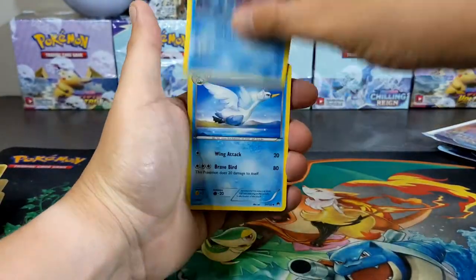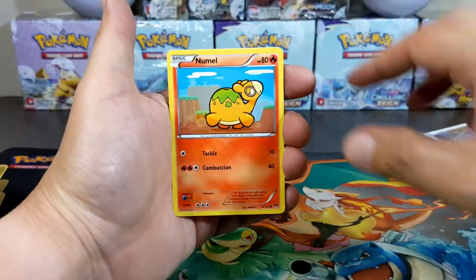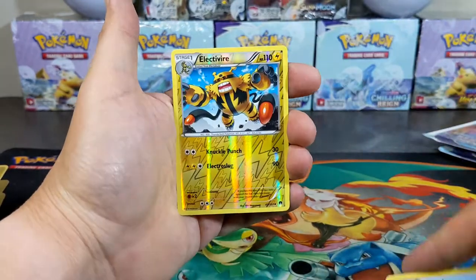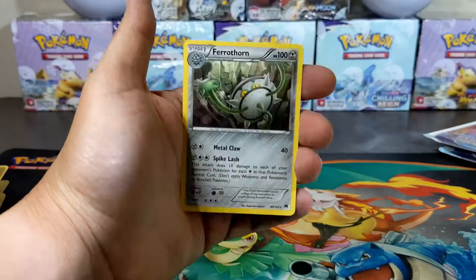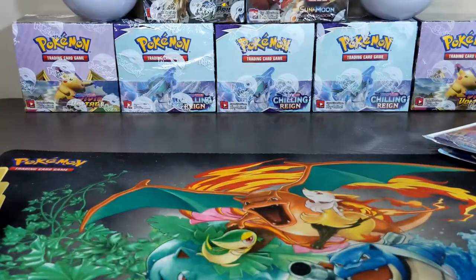Starting out today with Cloister, Swanna, Heatmor, Fumes, Houndage, Eldeoak, Tanapo — Electivire reverse into a Ferrothorn non-holographic.